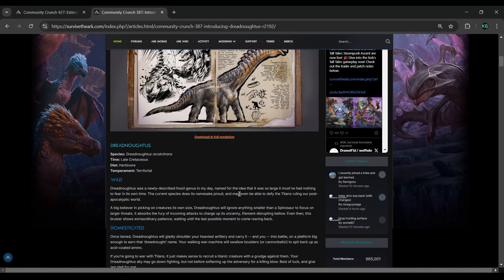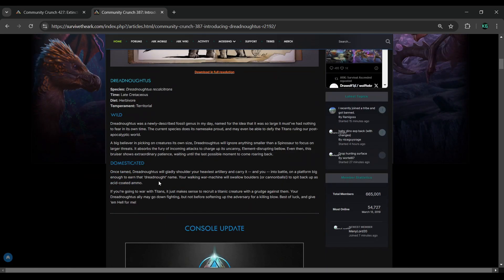From the dossier on the domesticated Dreadnoughtus: once tamed, it will gladly shoulder your heaviest artillery and carry it — and you — into battle on a platform big enough to earn that Dreadnought name. Your walking war machine will swallow boulders or cannonballs to spit back up as acid-coated ammo. If you're going to war with Titans and you're a titanic creature with a grudge, your Dreadnoughtus ally may go down fighting but not before softening up the adversary for a killing blow.